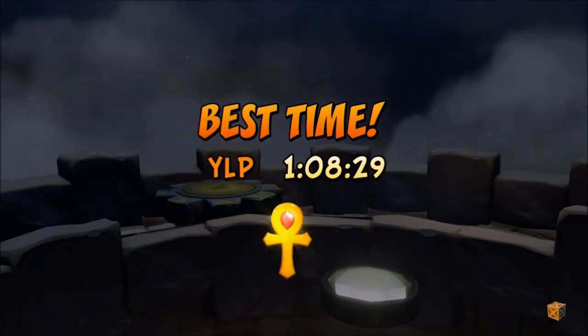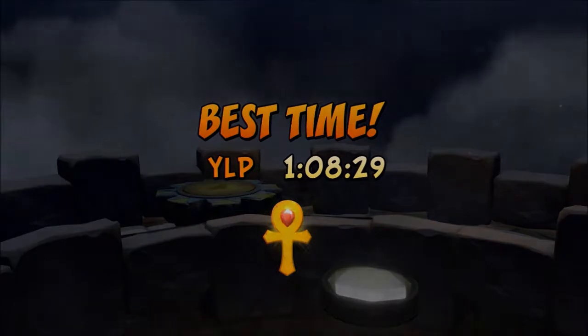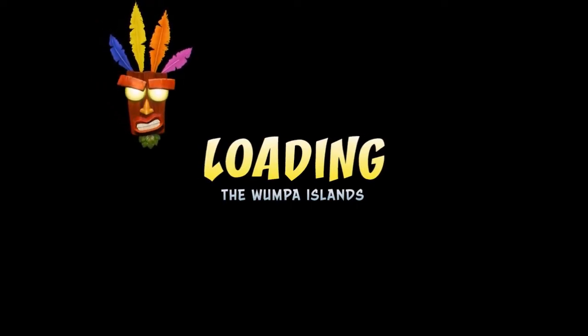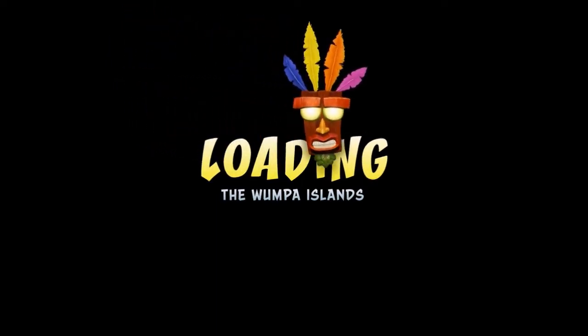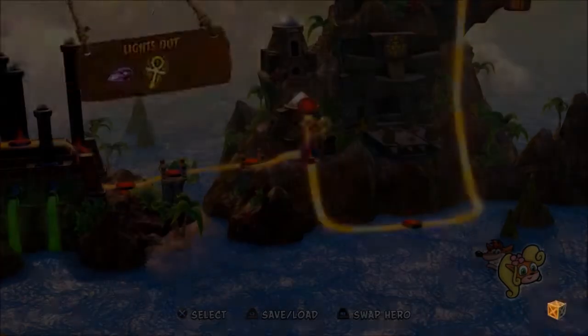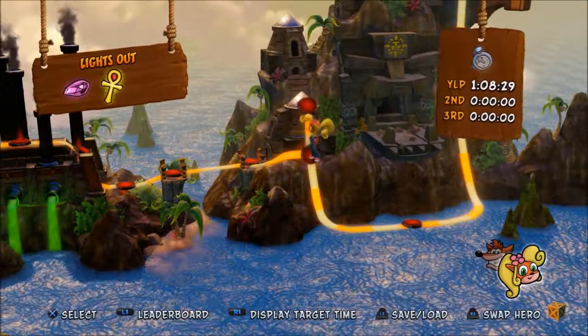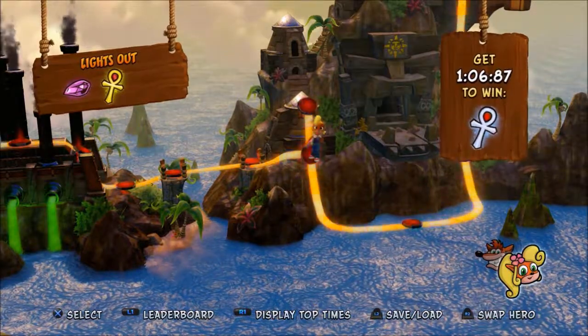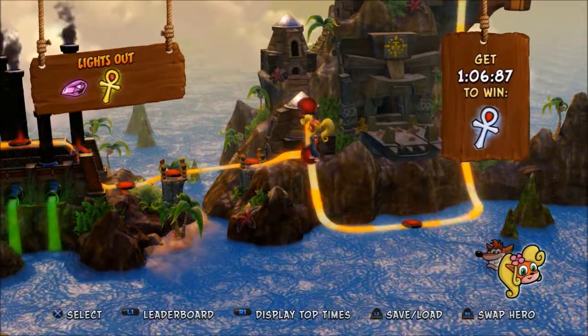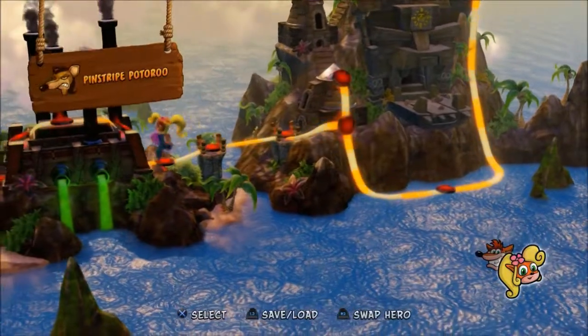The first time I did this I managed to get the platinum relic. Maybe it's about going for those crates rather than simply jumping on the thing. I think it is possible to get the platinum relic on the main pathway, but I'm not sure. I'm curious what the target time is. Maybe I dawdled a bit. Alright — we now got the purple gem.